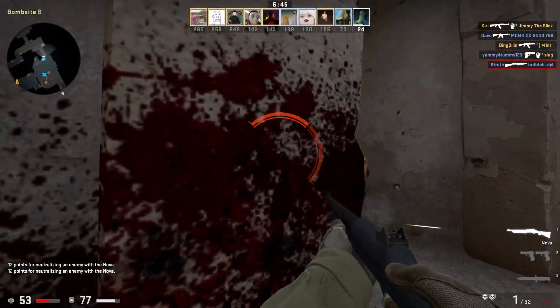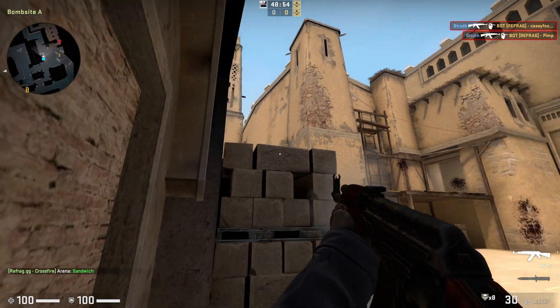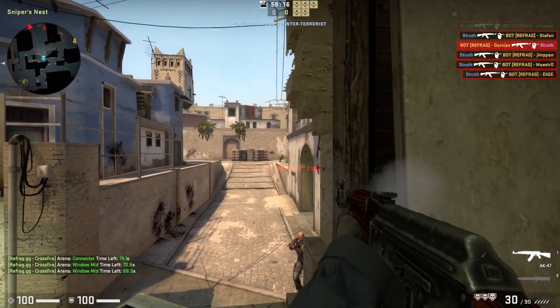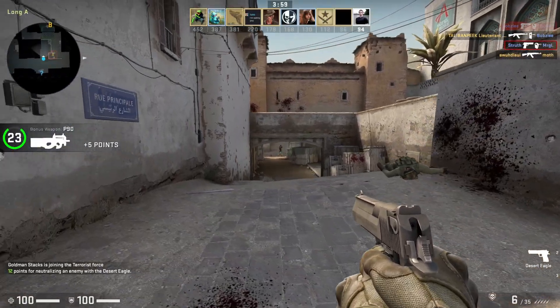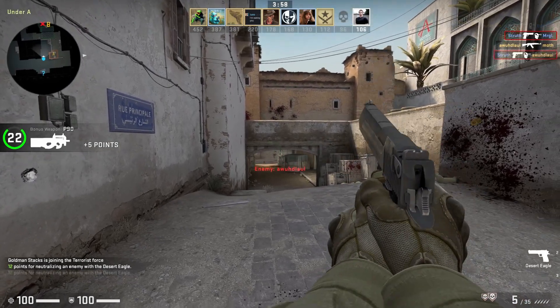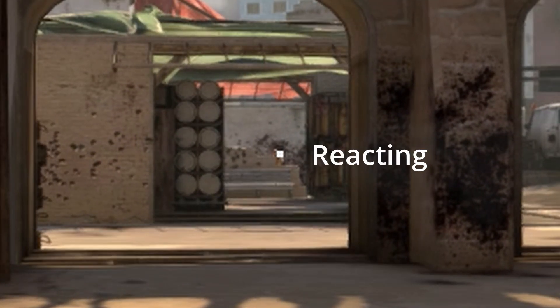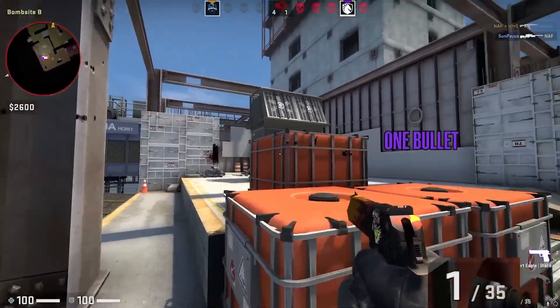In the vast majority of situations, you'll benefit more from the faster flick and click method, so for optimal play, this should become your default. The only exceptions to this would be if the enemy hasn't noticed you, so you can safely take that extra moment for a more accurate shot, if the enemy is far away and you need a good one tap, or perhaps you have very little ammo like one shot remaining in your deagle.